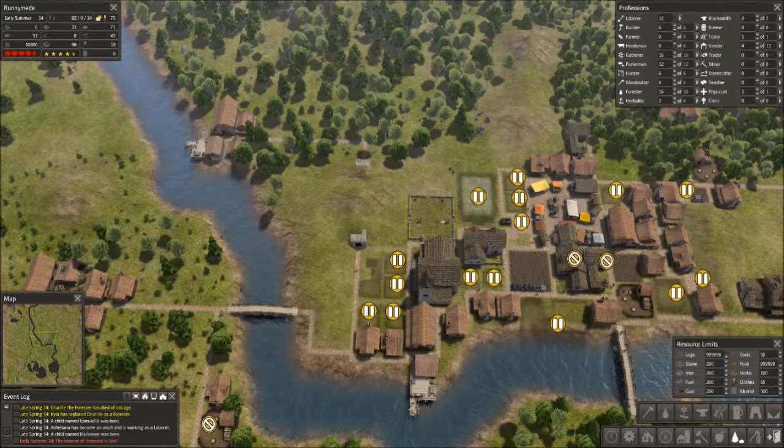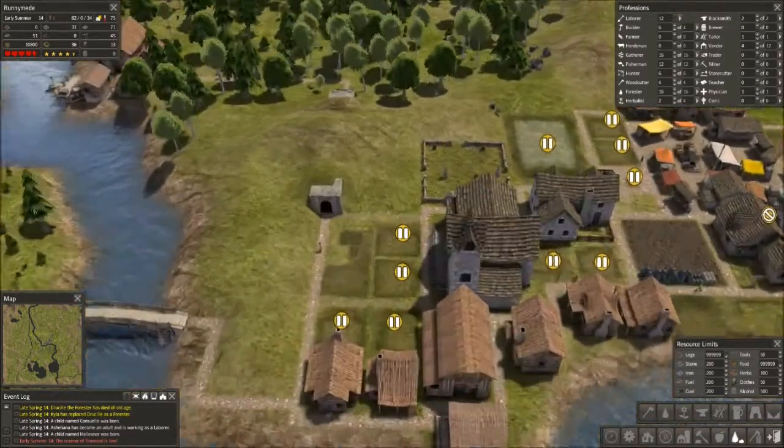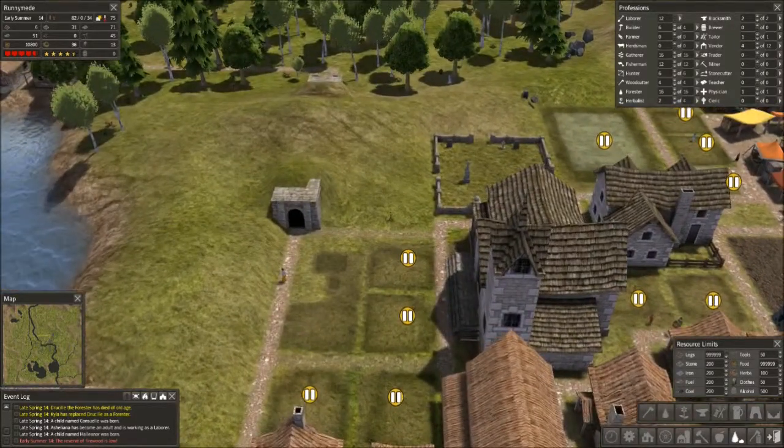So another interesting thing — I put in a tunnel, but all the villagers are just walking over the hill. Kind of makes me mad. It's like, why waste all the stone on the tunnel? But I guess it looks nice and adds a little bit to the surroundings.